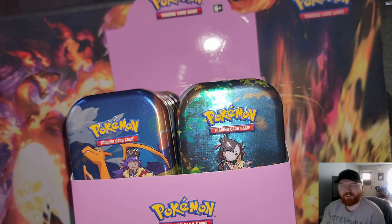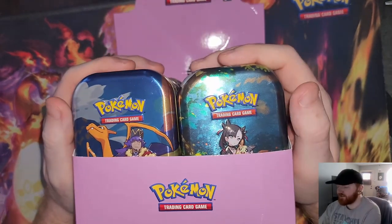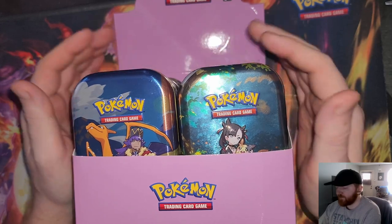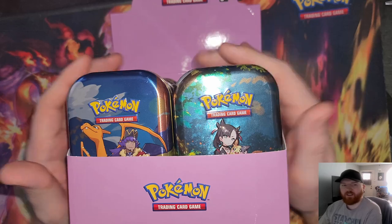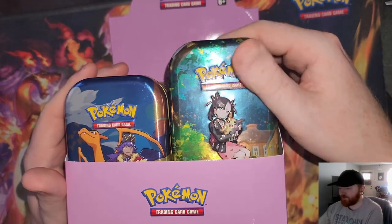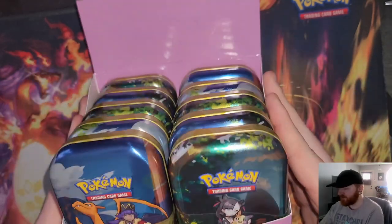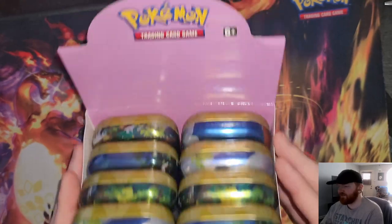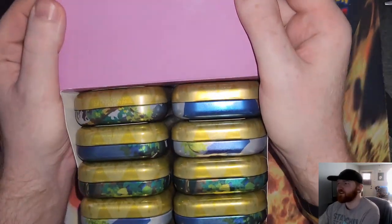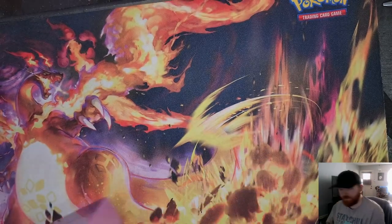Hey everybody, what's going on? Today we have a special opening. I went to Aldi's and bought a box of these Crown Zenith tins. They were on sale for $7.99 a piece — I think that's a dollar or two below normal — so I went ahead and picked up a whole box of them. They had a bunch there so don't worry, I wasn't taking all of them.